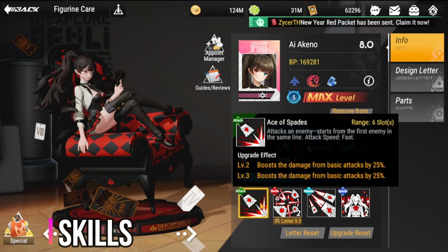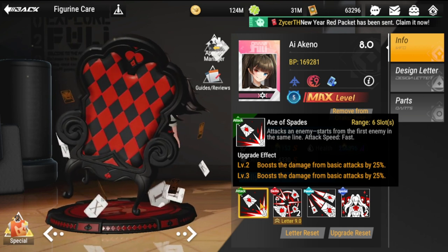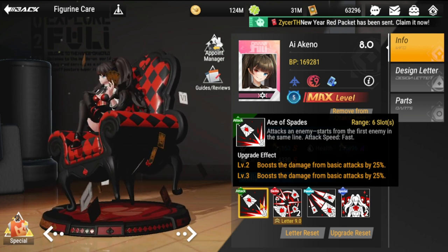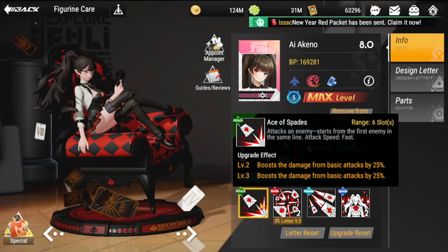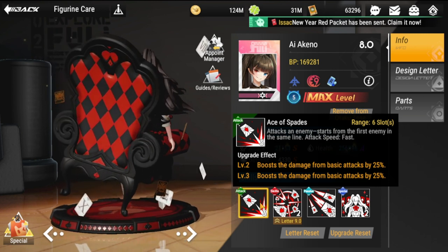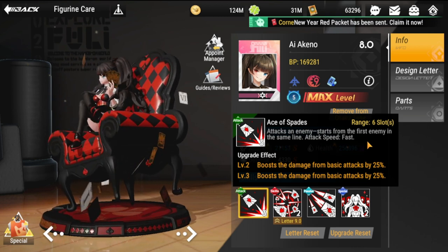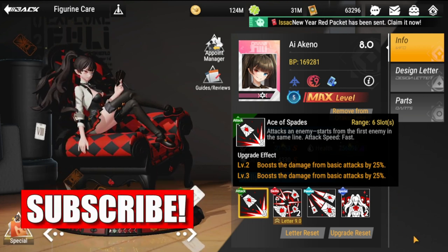Her basic attack is called Ace of Spades — attacks the first enemy in the same line from the front. Attack speed is already fast, so any increase in attack speed would be even better for her since she is a militarist and range is her attack type. Levels two and three boost basic attack damage by a total of 50, so with her already fast attack speed, the added boost will let her shoot like a machine gun.